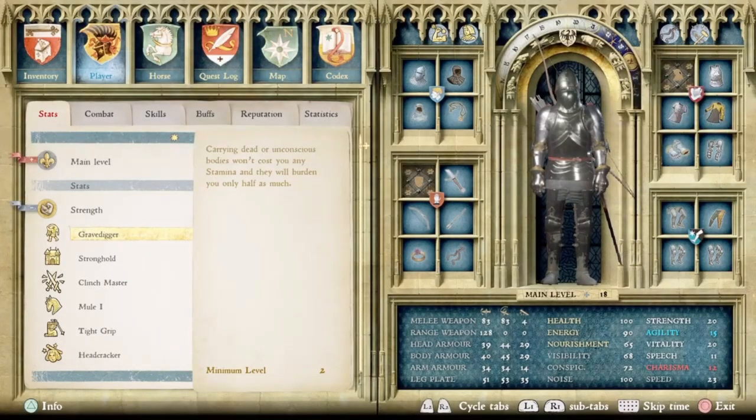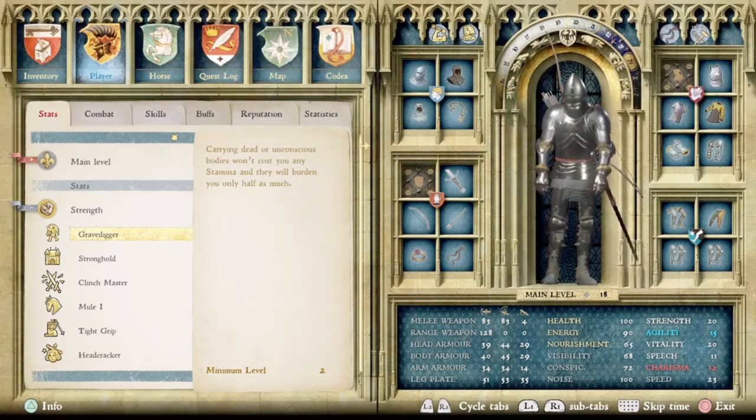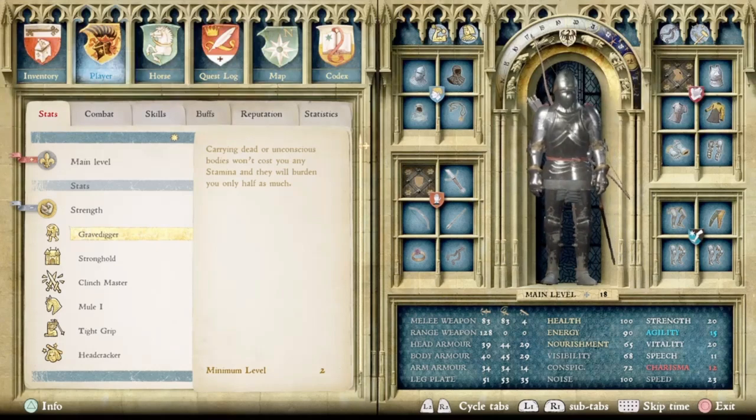Starting us off at number five we have Gravedigger. This one says that carrying dead or unconscious bodies won't cost you any stamina and they will burden you only half as much. This can be unlocked as early as level two for strength. It's pretty straightforward and represents a clear benefit — if you're moving around dead or unconscious bodies a lot, this skill makes that quicker and easier, making it a great skill to grab early on in the game.